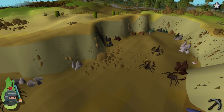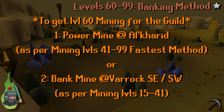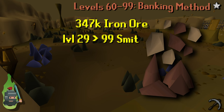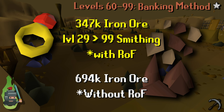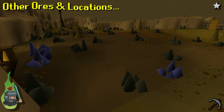The fastest bank transition is between the Mining Guild and the bank in southeast Falador, so that's the spot I recommend going forward. You'll need to bank approximately 347k iron ore to hit 99 smithing with rings of forging, or double that amount without. Bank your full inventories of iron, head back to the mine, and rinse and repeat.